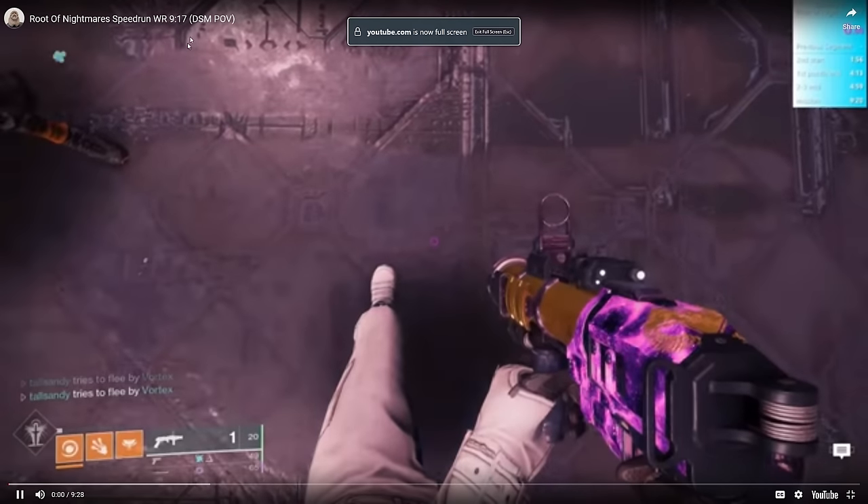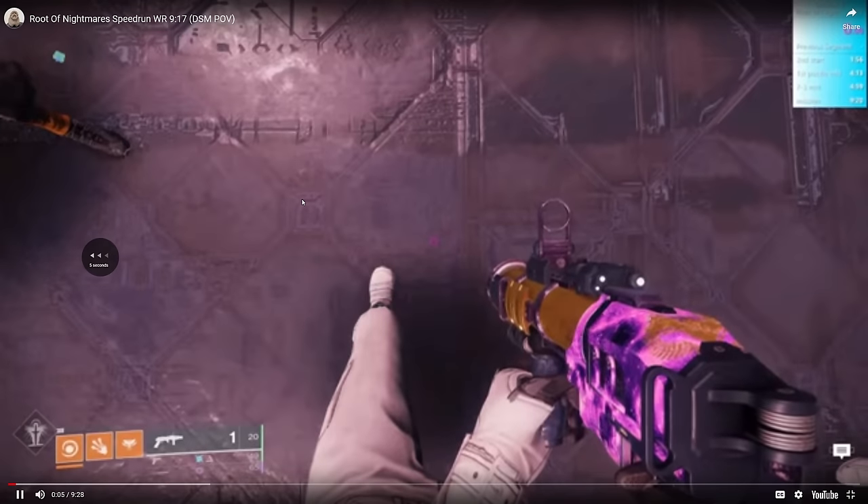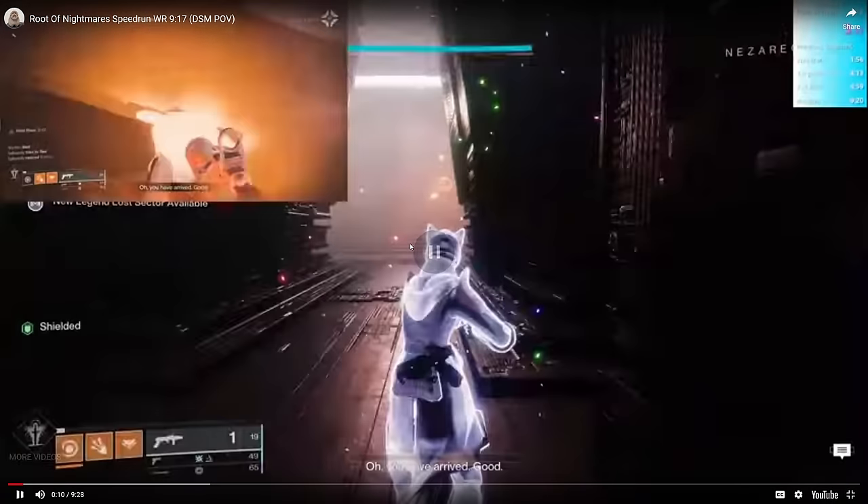For whatever reason, in the first encounter load zone of Root of Nightmares, if you block off the default spawn like so, the fallback spawn is actually beyond the door — after the first encounter door, behind the chest where it slides open after you finish first encounter. This allows Vortex to do a skip called 0-2: he goes from the entrance of the raid all the way to the second encounter so that he can pull his teammates instantly when first encounter finishes and skip the entire transition.